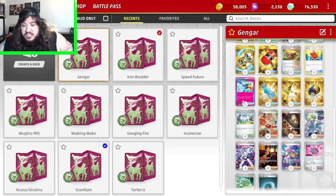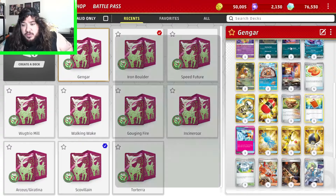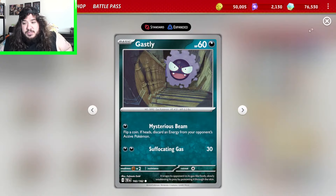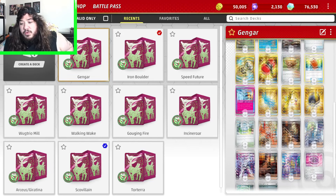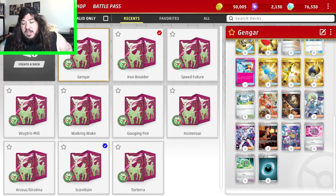We have one Pal Pad to get back our supporter cards, one Prime Catcher to switch both players' active with one of their bench, three Rare Candy, and we do play two Haunter. We can just slowly evolve. Haunter doesn't do anything cool. Ghastly — you get discarded with that one. There's actually a character art Ghastly 2 that looks pretty sick. We got Super Rod, Ultra Ball, three Pokemon League Headquarters — makes both players need more energy to attack — which is pretty good and kind of complies with our strategy.